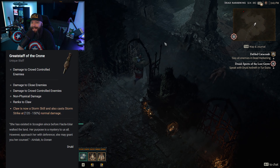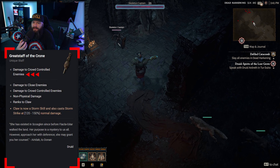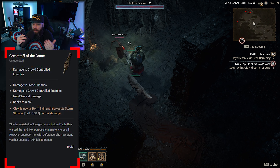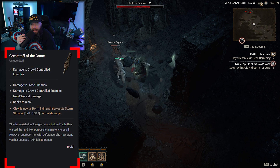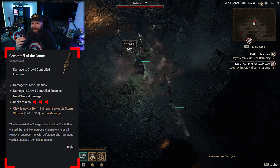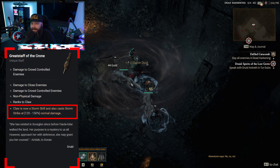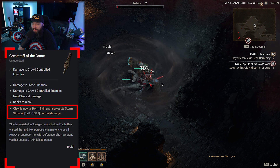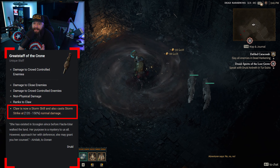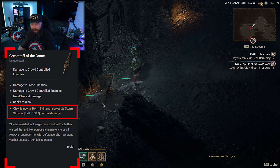Starting our list here we have the Great Staff of the Crone, which is a unique staff. In the tooltip, damage to crowd-controlled enemies is mentioned twice in the first and third positions, but we also have damage to close enemies, non-physical damage, and ranks to Claw. The aspect mentions that Claw is now a storm skill and also casts Storm Strike at 120 to 150 percent normal damage.